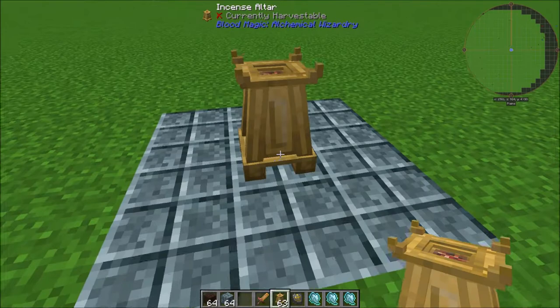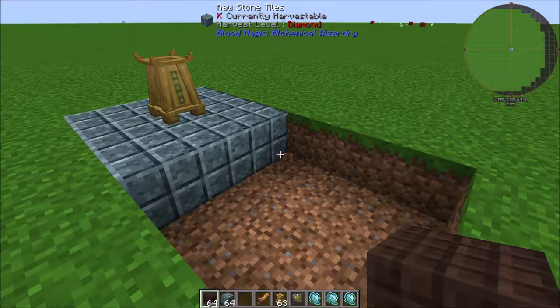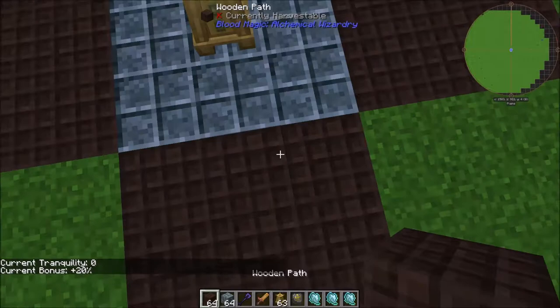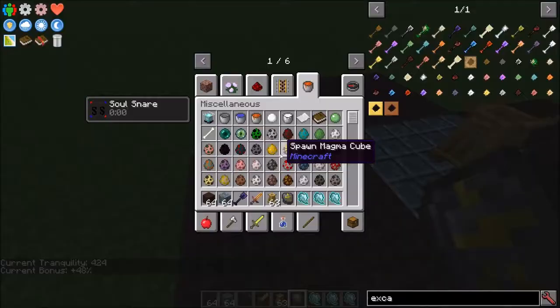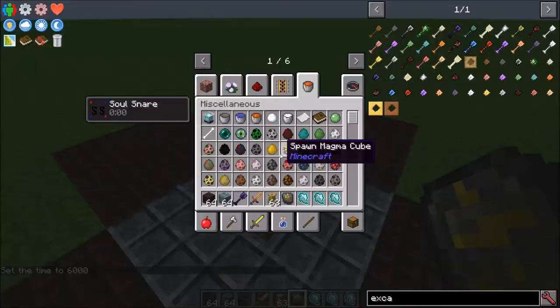Then you're going to want to expand this out in each direction with a 3x3 made of wooden paths. Right now Tranquility is still 0, but if I put this last block in, you end up with a structure that looks just like that. And now if we take a look, our Tranquility is up to 424 and we get a bonus of 48%.